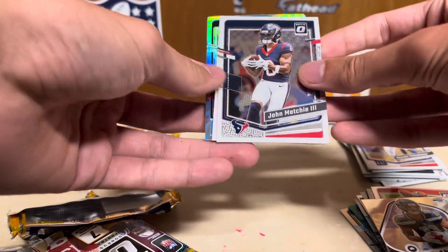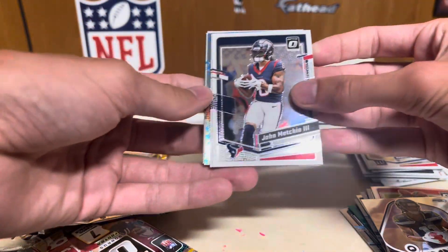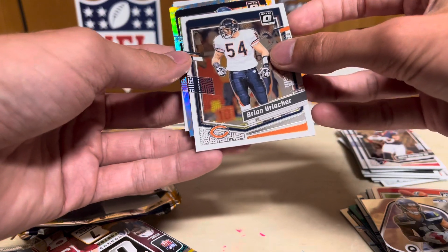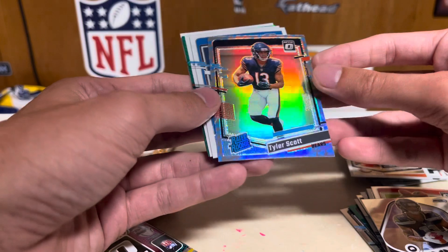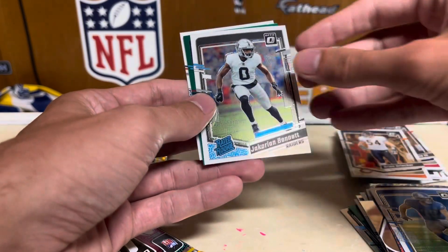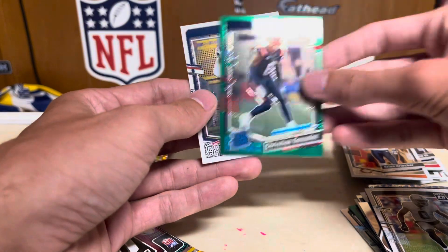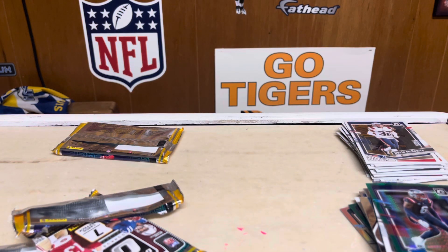John Metchie the Third — ooh! I don't know what that rocket card is, but John Metchie the Third, Brian Urlacher. Here we have Bears Tyler Scott. I'm not sure which one this is, but that's a sweet one — just wish it wasn't him. Jack Campbell, Jacori, Bennett. Green's gonna be Patriots — Christian Gonzalez and then Devin McCourty.